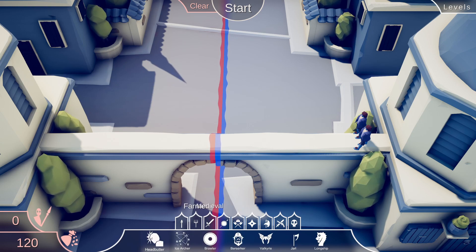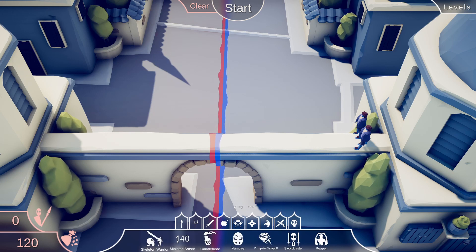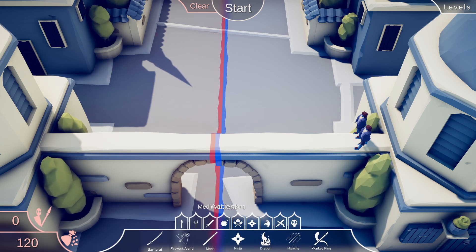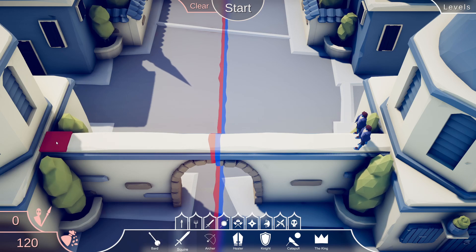What else we got? I don't want a headbutter. Squire, not too bad. Tribal. It's a skeleton. Skeleton warriors! Everything's just slightly too expensive. I guess I'll just go with a squire.